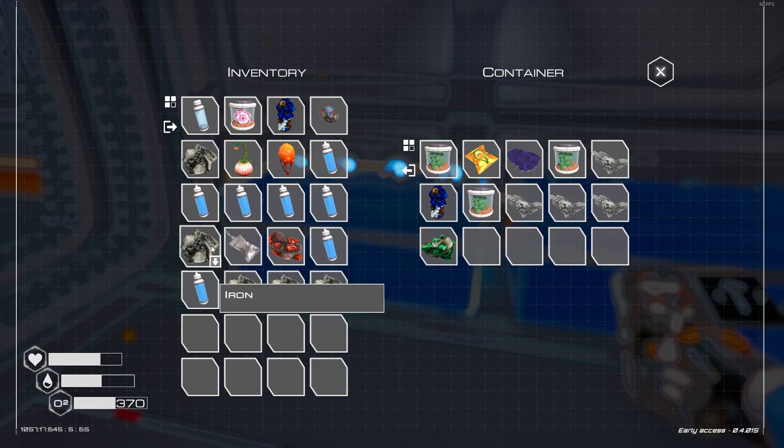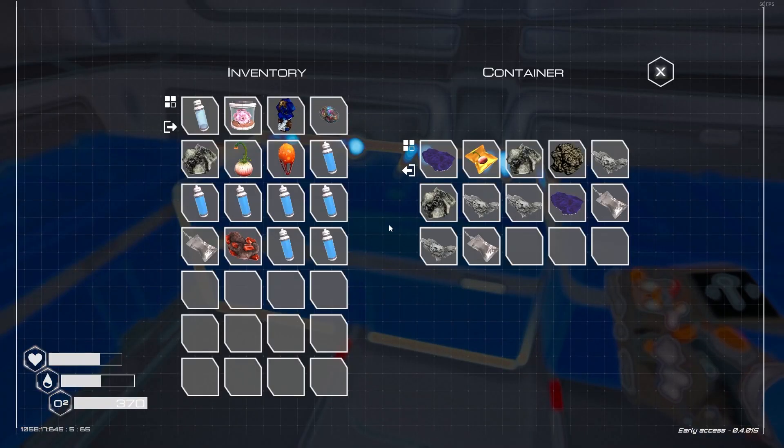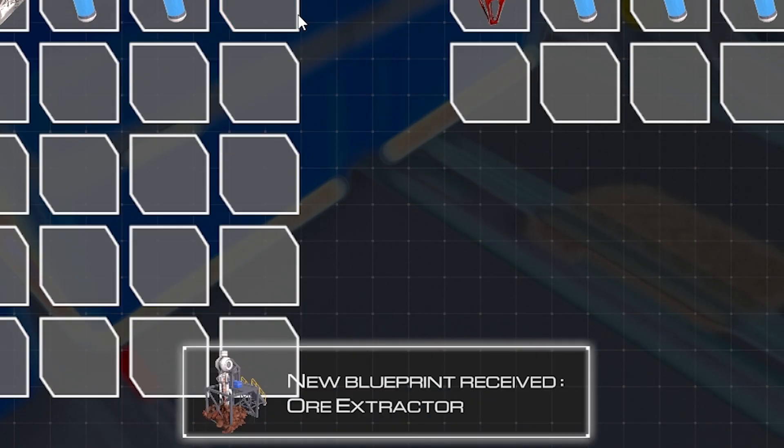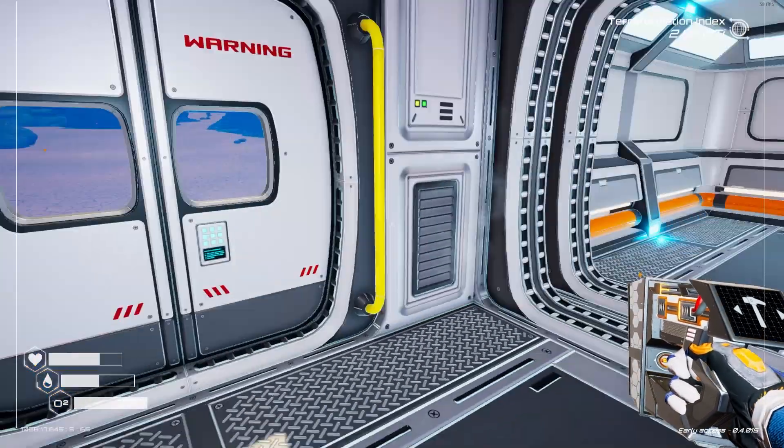Oh, I have got some aluminium here. That's good to know about. Yeah, actually got quite a bit of aluminium here. Wow, loads. That's really good to know about. Oh, the ore extractor has been made. That is actually going to be so handy.